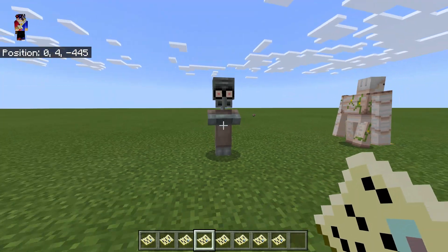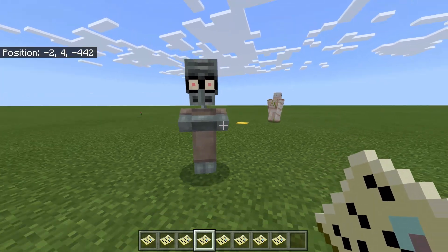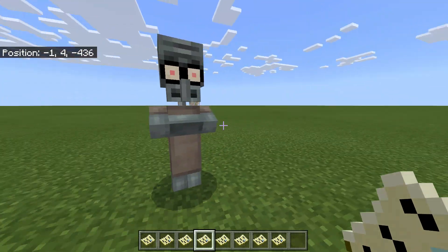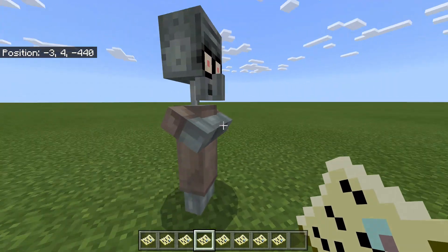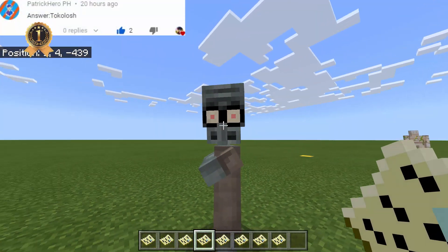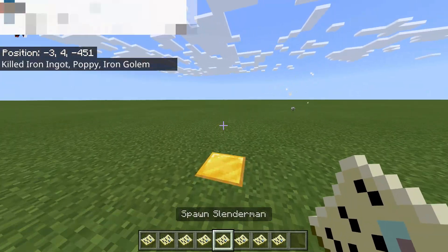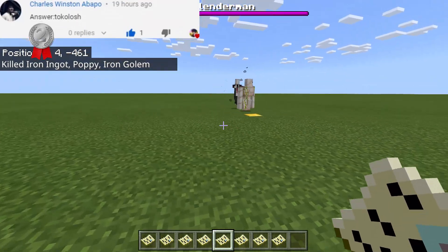Next we have Squidward — but not the normal Squidward. He keeps taking damage. He looks like a skeleton — his neck is so thin and his face looks like a skull.